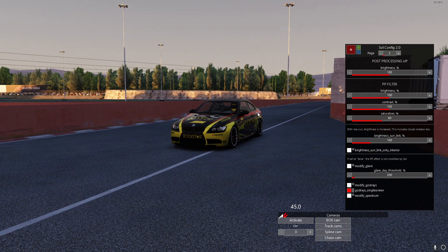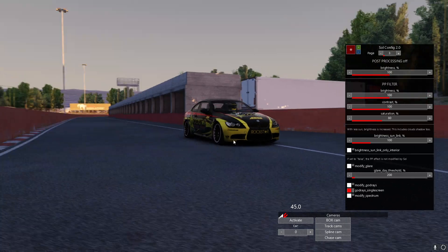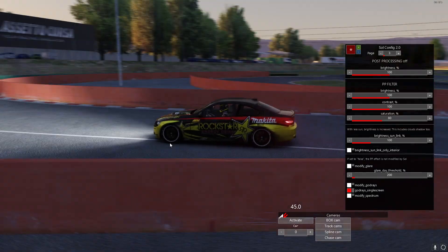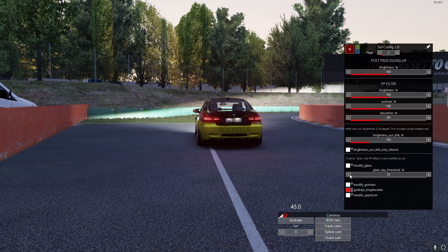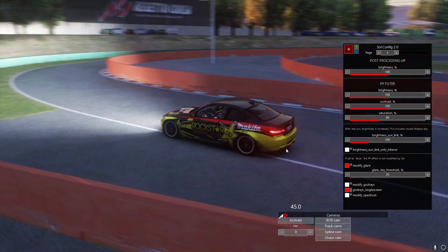We're going for a little more realism here, so we'll do 80% saturation. One other big thing that is very important is the glare. You'll notice right now there's no real glare coming off the car — the lights aren't glary at all. Watch what happens when I turn the glare threshold all the way down and hit modify glare — now we've got lots of glare going on, it's almost looking humid out.